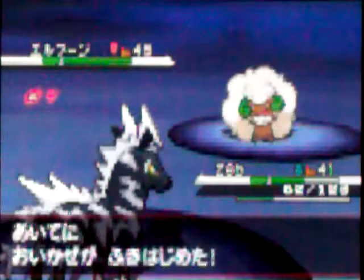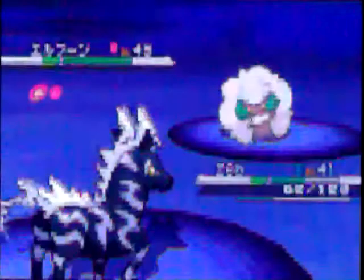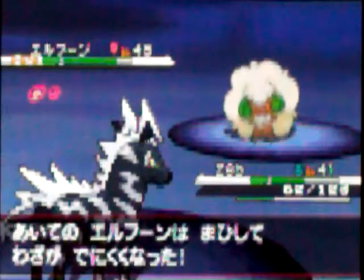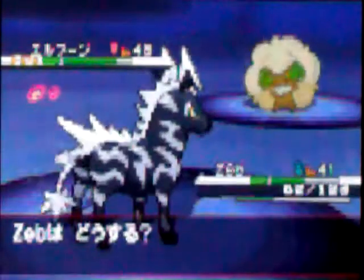At the beginning of the game, N is kind of your rival - your evil rival, your bad rival or whatever. But then at like the fourth gym or whatever, he becomes part of Team Plasma. I'll show you in my English playthrough because it will say what to do.